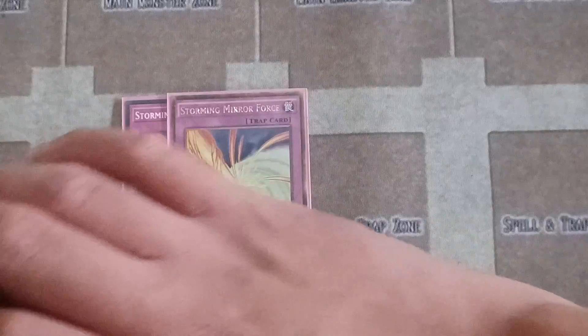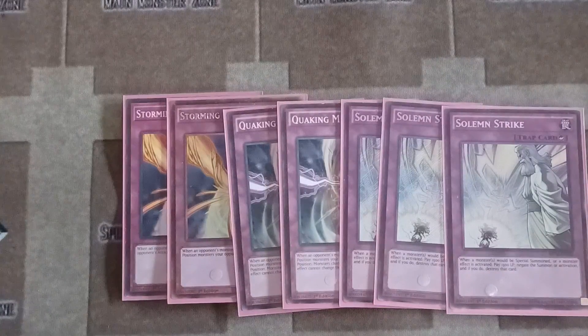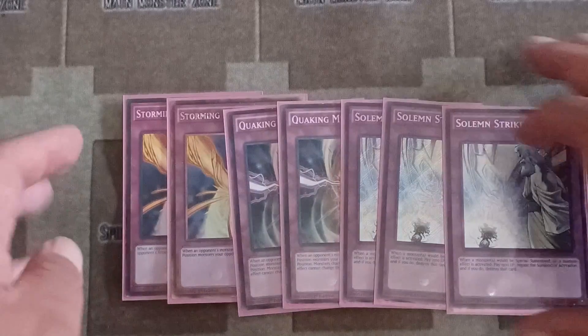Then you've got Storming, Quaking Mirror Force, and Solemn Strike. You can use whatever Solemn you want — Solemn Judgment, Solemn Strike, or Solemn Warning. I just go with Solemn Strike. That's the trap card lineup.